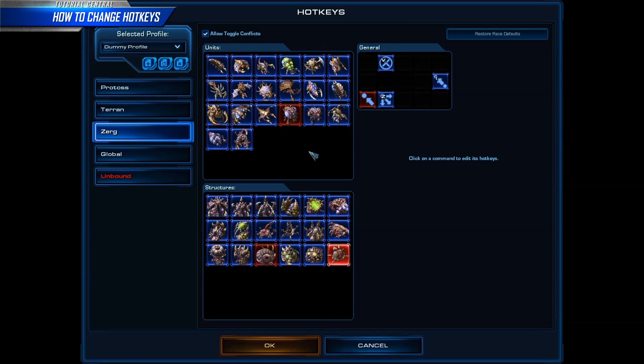Hotkeys in the Protoss, Terran, and Zerg tabs are abilities and cannot be bound with combinations of Shift, Control, or Alt. However, they can be bound to any of the F keys, numbers, letters, or symbols that require only one key press. The final tab in Hotkeys is called Global.